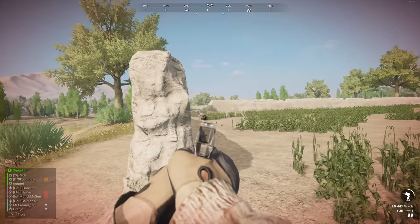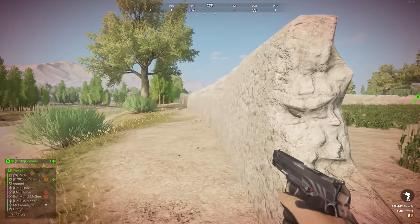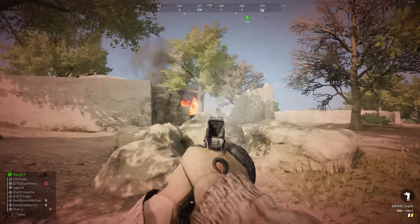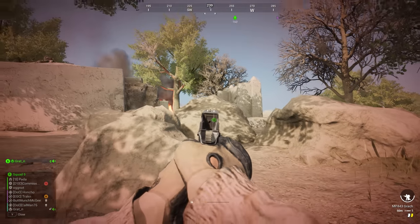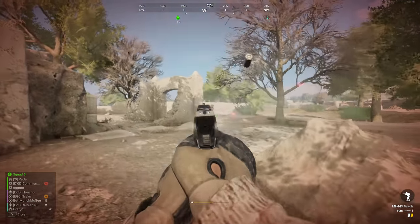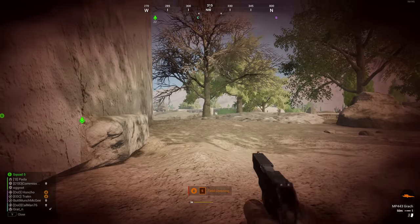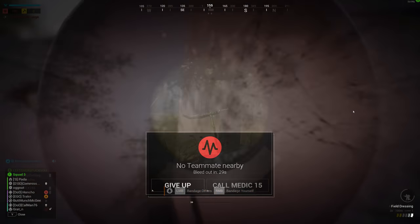Whenever moving through close quarters environments, I always made sure I had one or two friendlies nearby in case I got jumped. I think a better option would be to simply give the marksman one or two more pistol mags, especially the Timberwolf and SV-98 kits, as they're bolt-action and will lean on their sidearm much more. Two mags isn't enough given how weak 9mm is in Squad — a few extra mags isn't going to break the balance, but will help when you're being pushed or you're the last man standing trying to rescue your HAB and radio.